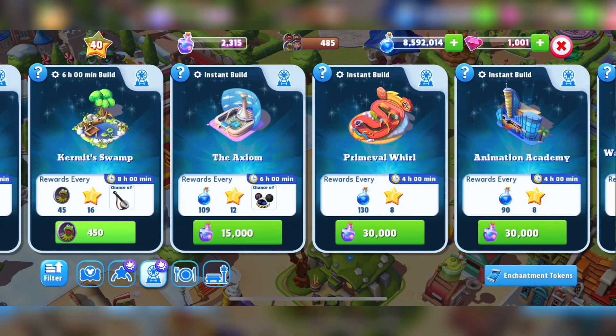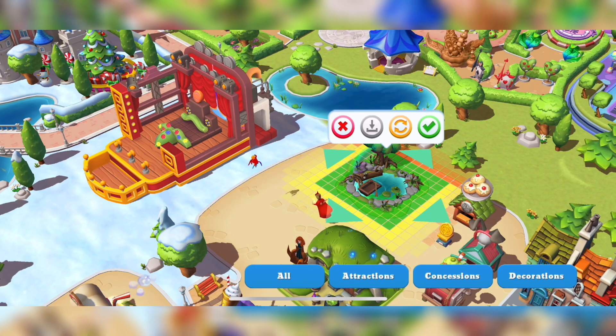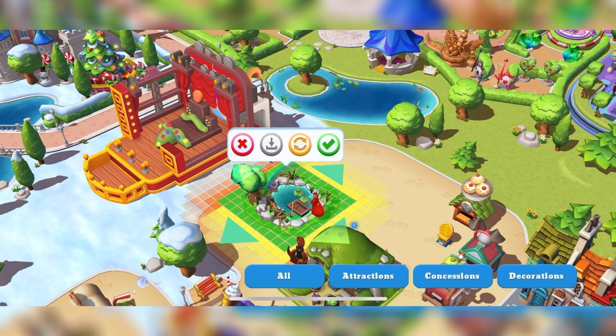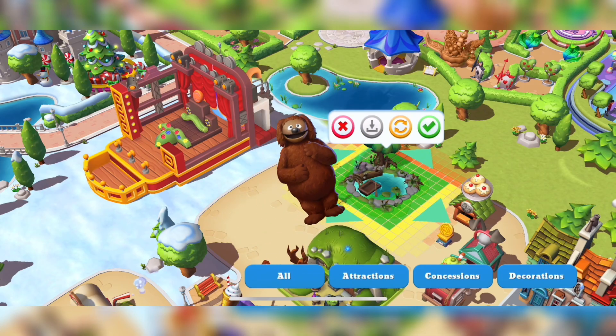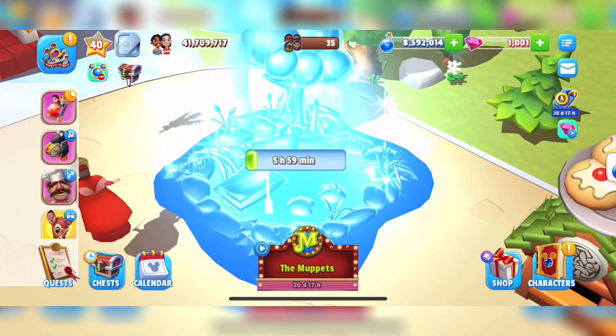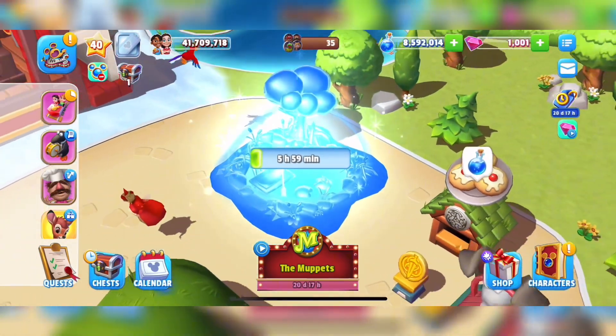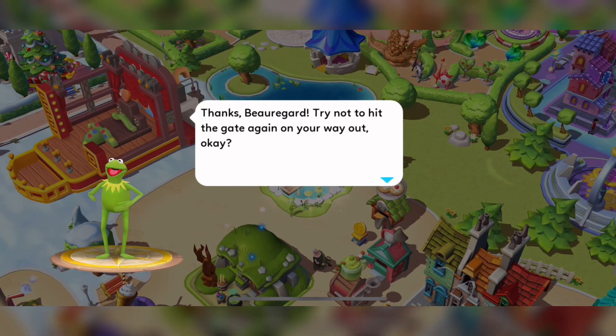Hello everybody and welcome back to my channel. Today I'm going to be building Kermit's swamp place and unlocking Ralph — whatever the dog's name is. We had to wait six hours, and after waiting six hours it was built and ready.